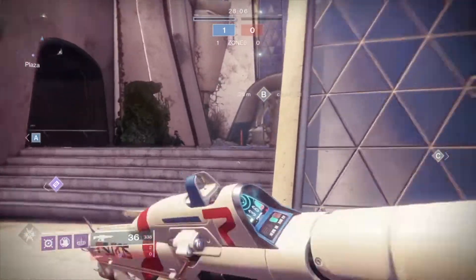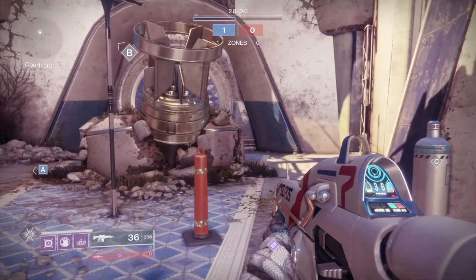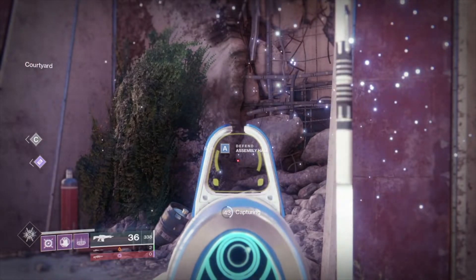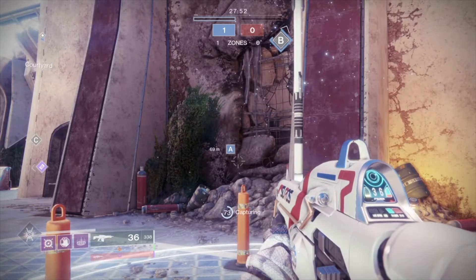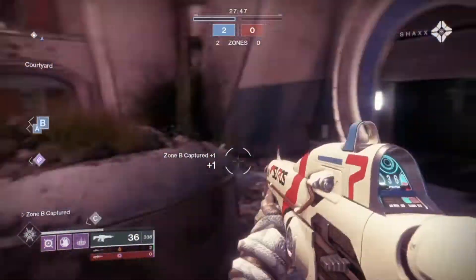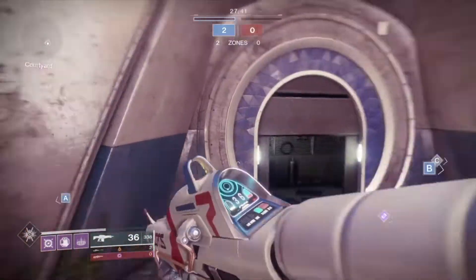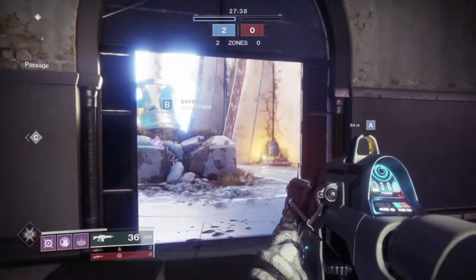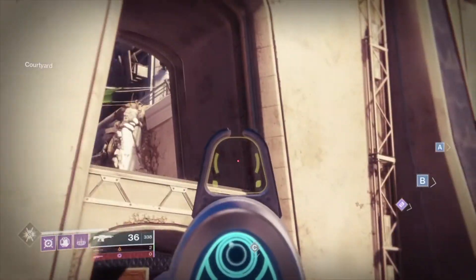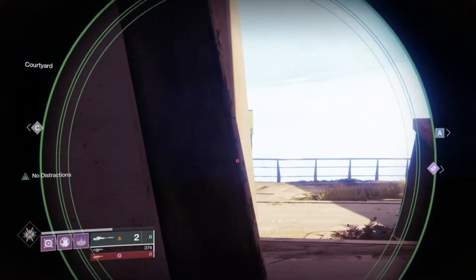Zone B must be captured and held at all times. At least one or two guardians must be on zone B to protect it so no one can capture it. You have great sightlines from B — you can control the corners on both sides, and if you have a scout rifle or sniper rifle, you can watch where the heavy ammo spawns.